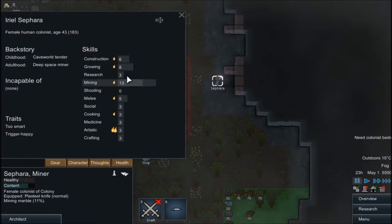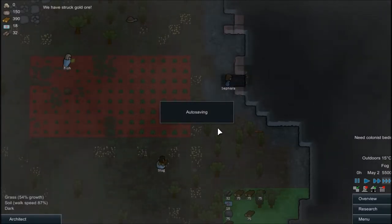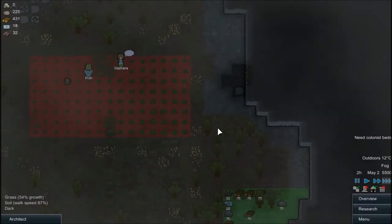Sephira — I got lucky, I got her at 13 mining. We got gold ore already! Just tell me: the first person to choose — basically just say miner, grower, or researcher, and I'll know who it is.